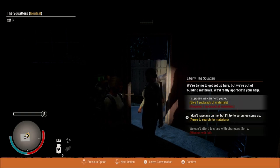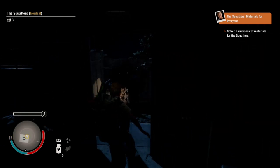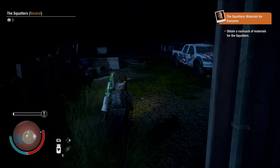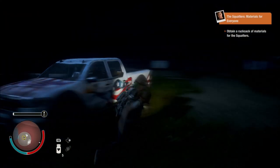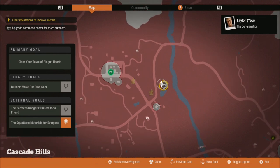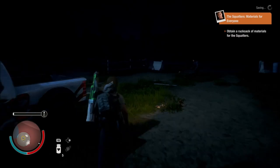Agree to search for materials. We're going to search for materials for her. It's going to give us points at the same time. Not that I really need the points, but actually I do need the points — because if I want to move out eventually, I'm going to be able to use my points for a relay.